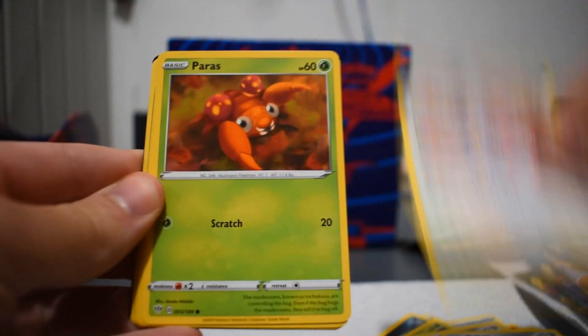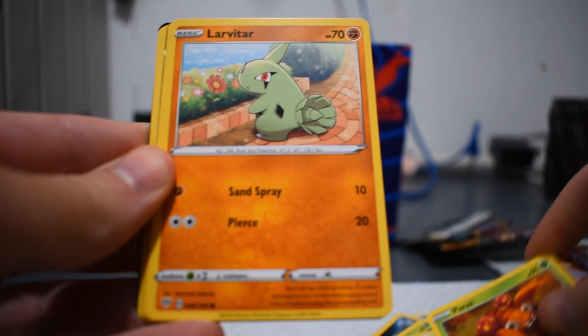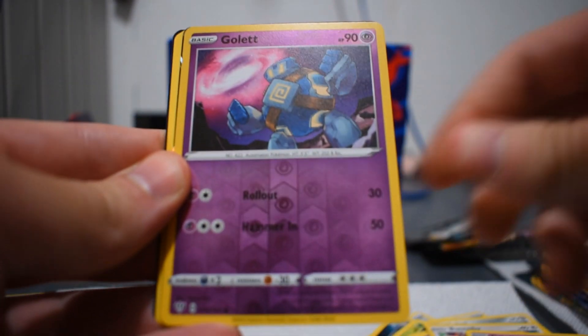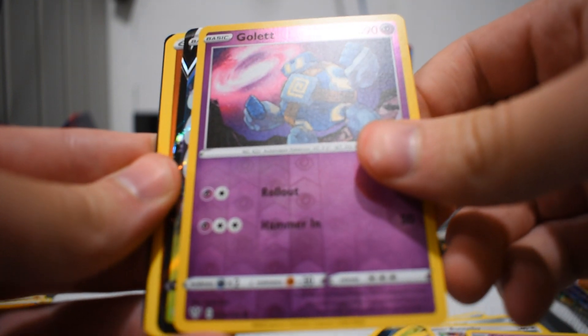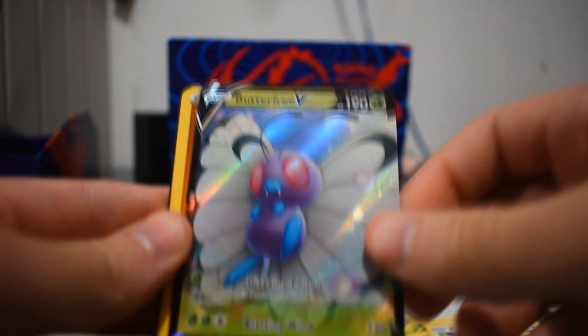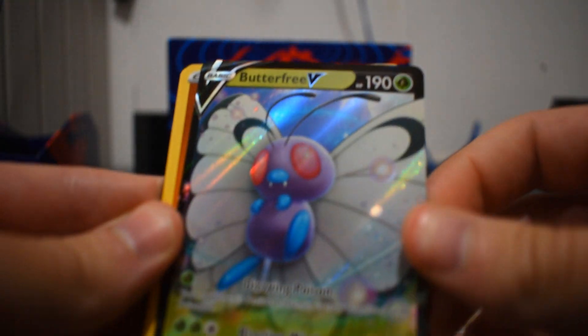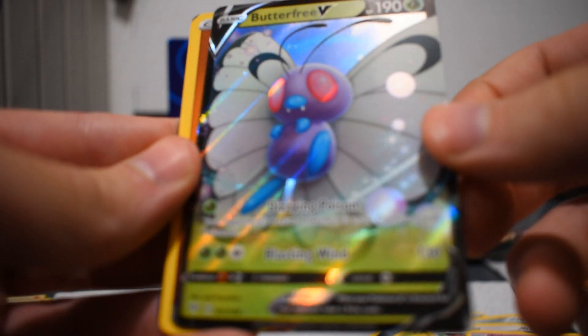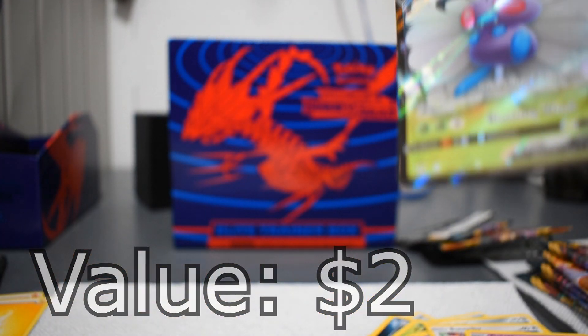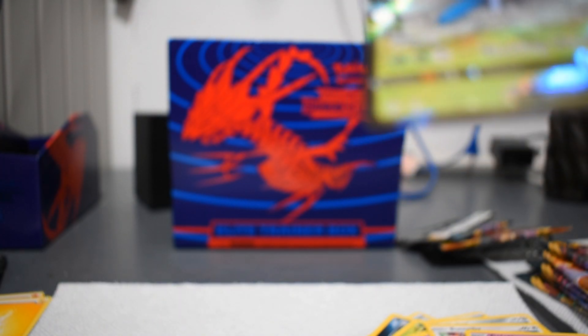Meltan, Bunnelby, Paras, Larvitar, Golett, Golett Reverse Hollow. Oh — I see something. Butterfree V, of course. Something I already have. Still, I'll put a value up on the screen — it's probably only like a dollar or two. Not terrible, at least we get something. I'll have to put it with my duplicates.